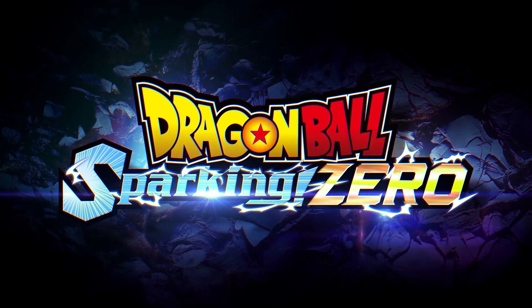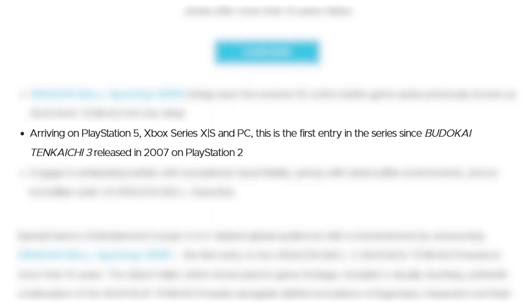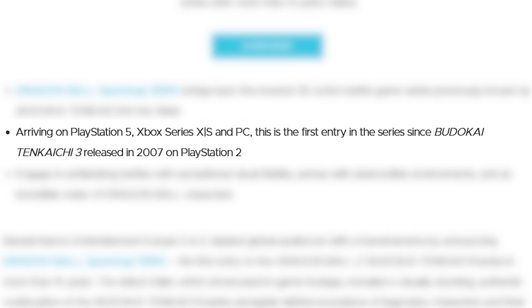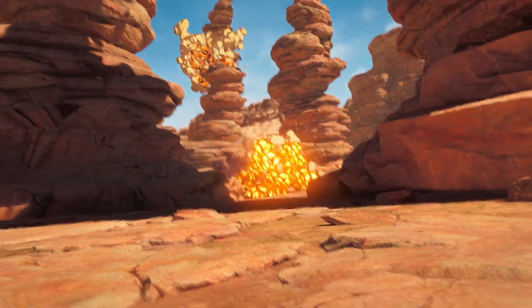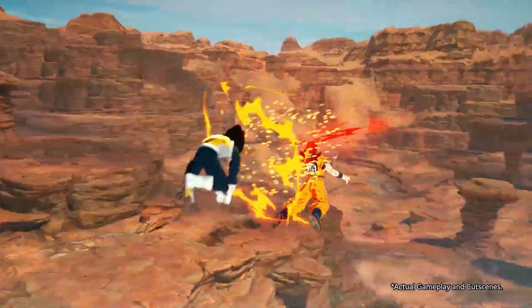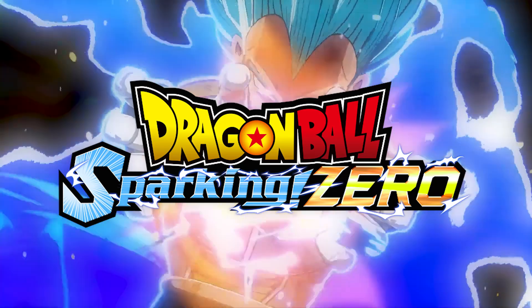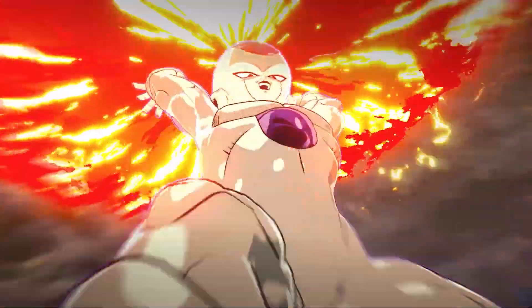Last but certainly not least: Sparking Zero is only going to release on current-generation consoles — thank god. This game probably isn't coming out until late 2024 or early 2025, giving people time to get current-gen hardware. Thank god they're not doing last-gen, because that would have forced them to tone down the graphics and the gameplay. It looks like we're going to be unleashing the full power of these consoles with Dragon Ball Sparking Zero. The title also notably doesn't confine itself to an era like 'Super' or 'Z.'